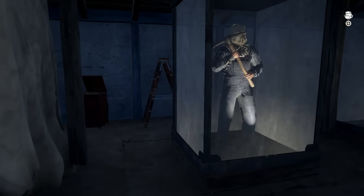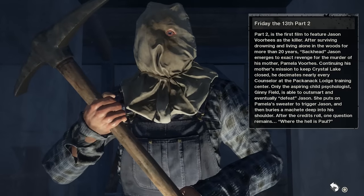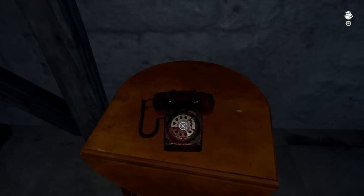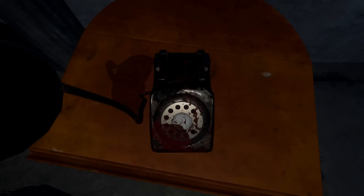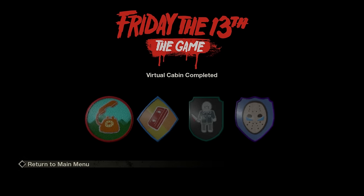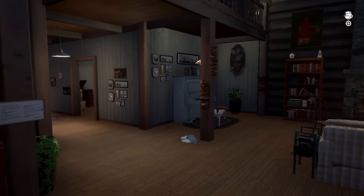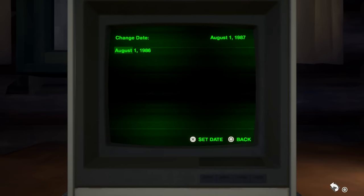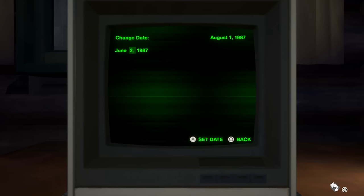Downstairs is an awesome Jason tribute museum with two cabinets still covered — by the end of this video we will uncover both. The incessant phone ringing in the back of the room will become so annoying you'll be forced to curtail your tour and answer it. We are now up to version 1.3. To activate our next task, we need to use that computer again and change the date to June 13th, 1979 — that's when the majority of the first film takes place.